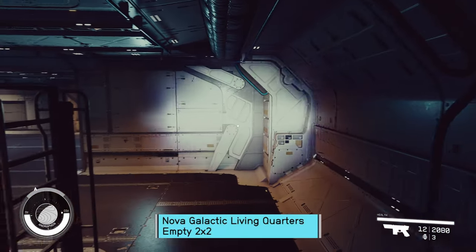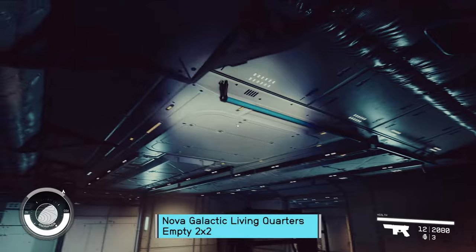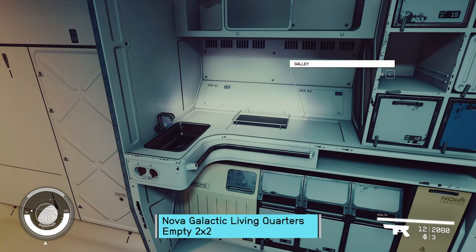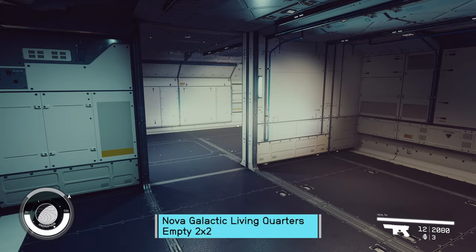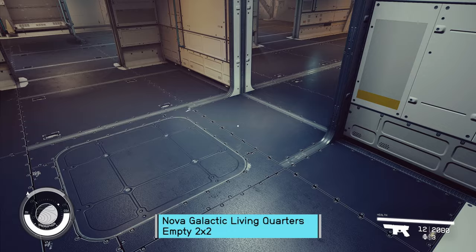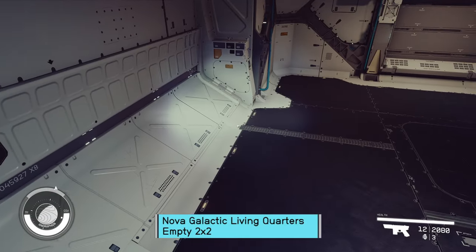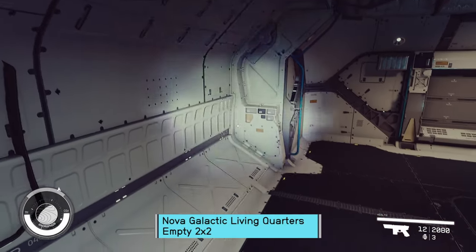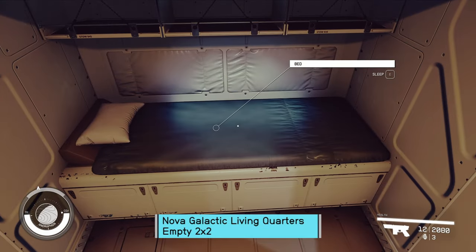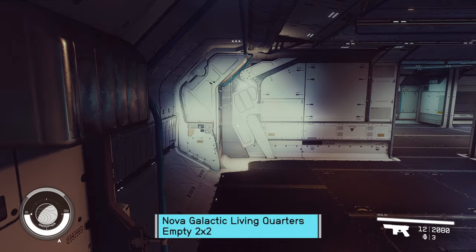We are now in Nova Living Quarters. It does have the handle bars, strap bars, so that's going to be a little bit difficult. Got a galley and a head. I think a little bit better color scheme than the Deimos for a Living Quarters. This is going to be a little difficult to build into unless you just put in front of it. A couple pre-built beds in this one — some people like that, some people do not. Some people want it just empty, and as we have found out, empty doesn't always mean empty.